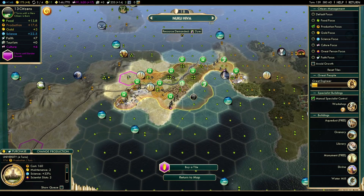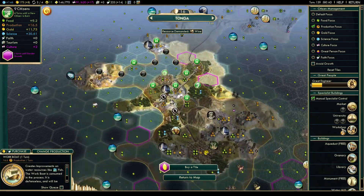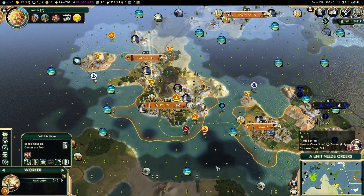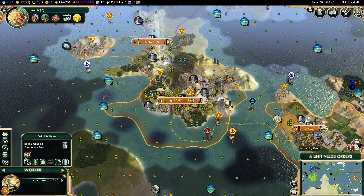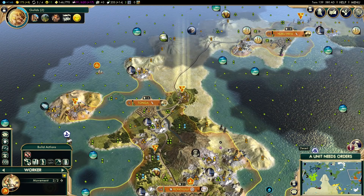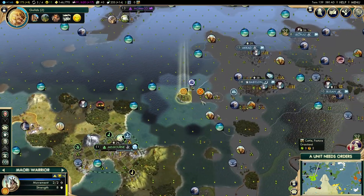Three turns until we get this built, and I think we just grew here. There's not a lot to do — we don't even have a specialist to work other than this. Quick look at the specialists just to make sure we're only working the workshop and not generating any Great Merchants or Great Scientists.